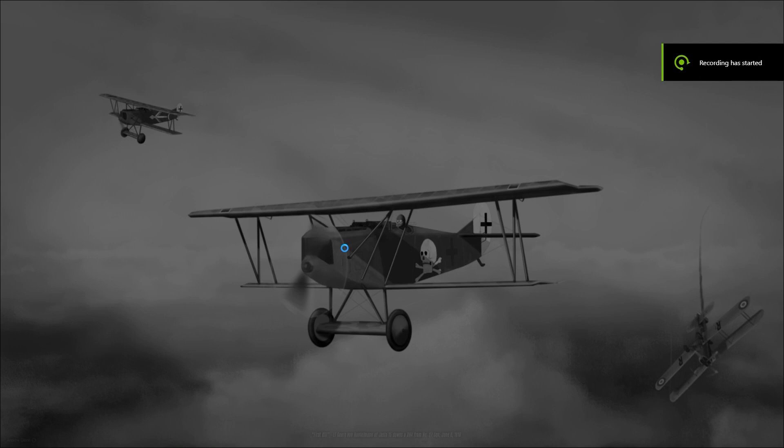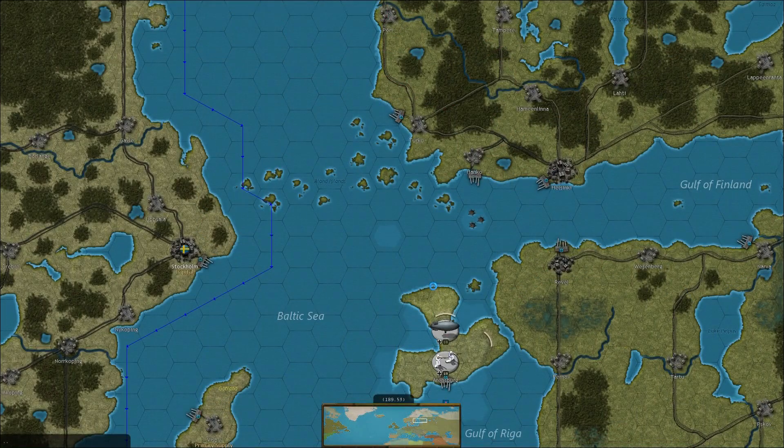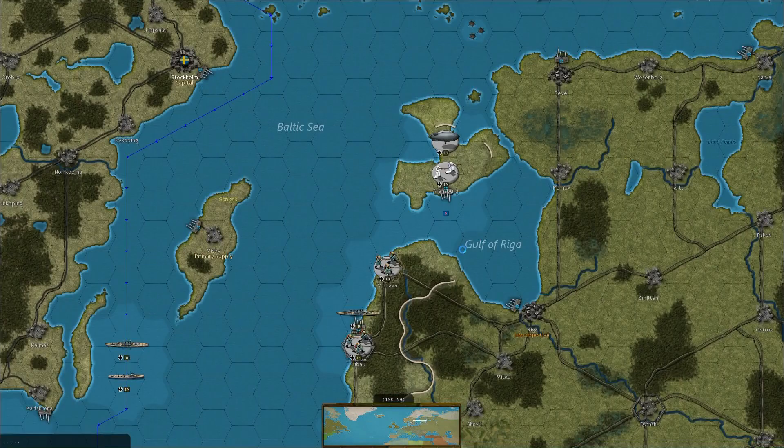Hello fellow Commanders and welcome to another Strategic Command World War 1 with me Bubblebox and Protosocca Multiplayer. Did he just run through a mine then? I think he might have run through a mine. Well, not my mines this time. We'll have a look when it's our turn. There's subs running around in the Baltic Sea.